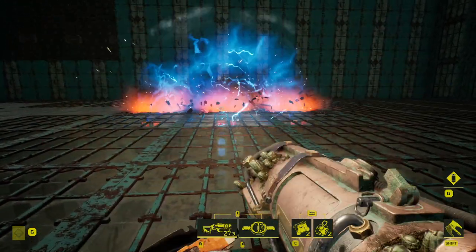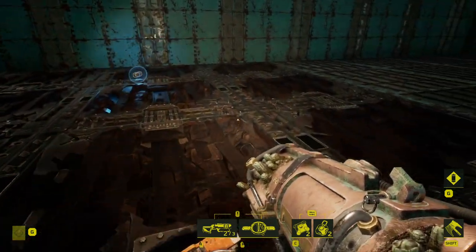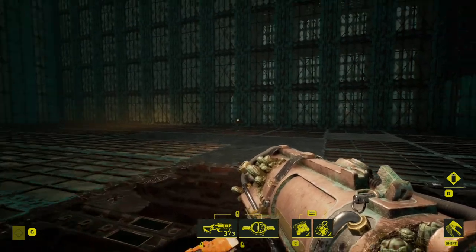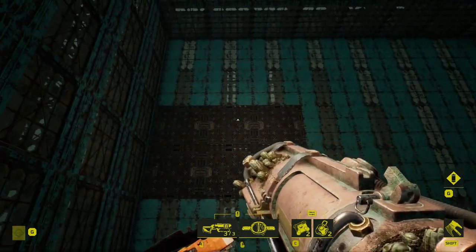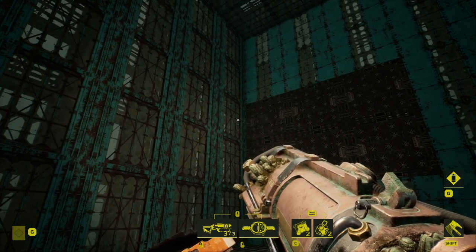For traps on the floor, it's not too hard — you just have to bounce it and roll it in. As you can see, it just wiped out this entire three-by-three grid of impalers.